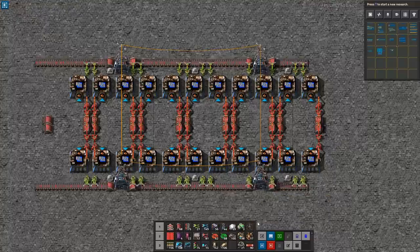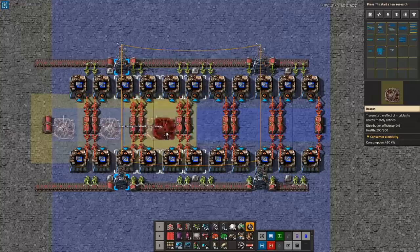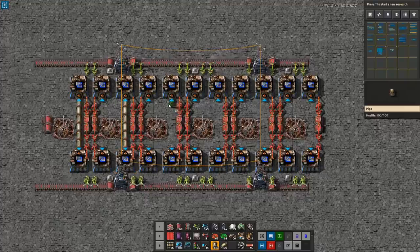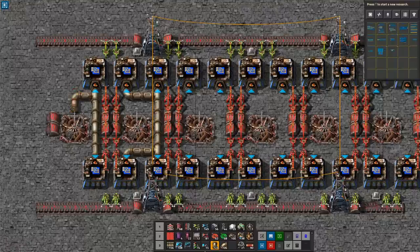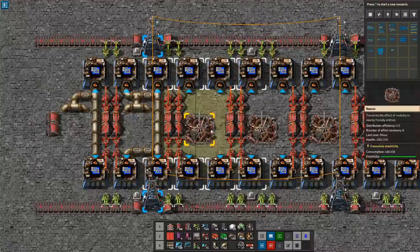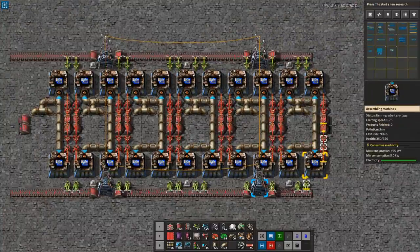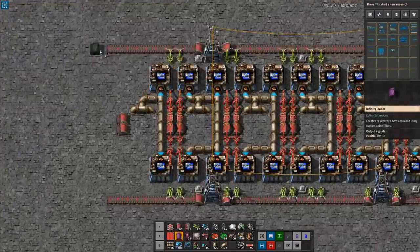The complication is that I actually want beacons here eventually, so I need to leave that space open for later on. That means we're unfortunately going to have to make some kind of convoluted design for piping. We'll route the pipes in a weird way to make it work while preserving the beacon space. For testing, I'm using a mod called Editor Extended — it's really nice for making test designs and I use it all the time during workshops. We'll add an infinity loader and connect sulfuric acid inbound.